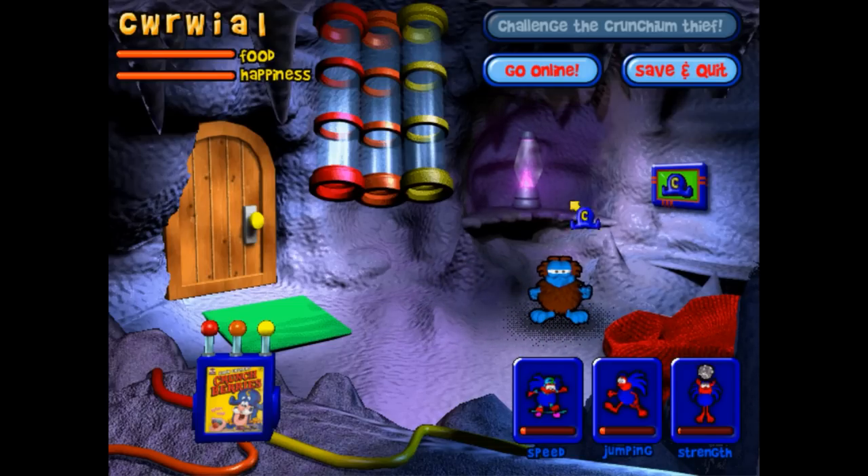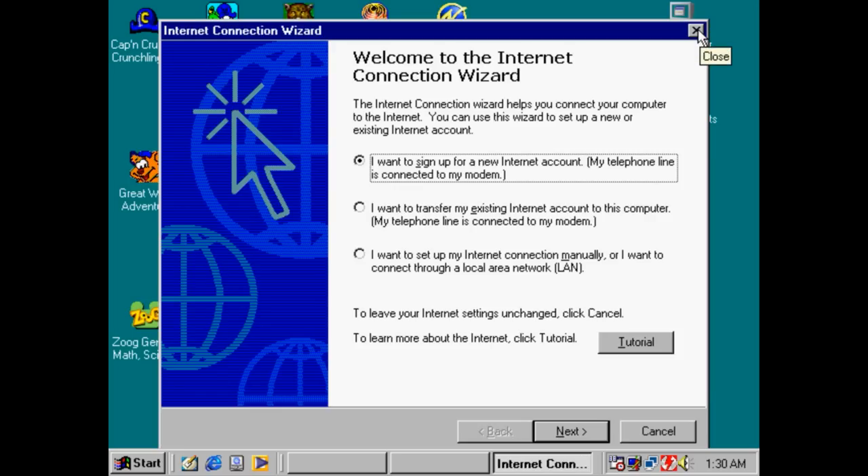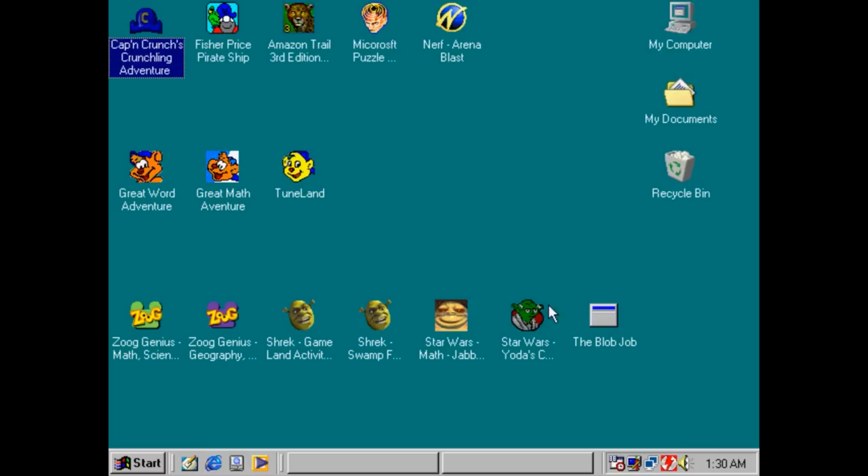I don't think there's anything else I want to do in this game. Like, what else is there? I can't feed the fucker. I don't want to play these shitty minigames. I can't challenge the Crunchium thief. I always wondered who the internet connection wizard was as a kid — I never found out. Maybe it's Captain Crunch. Oh well. Game broke.